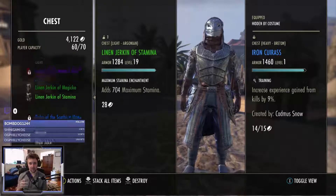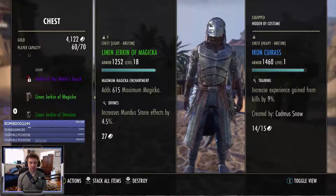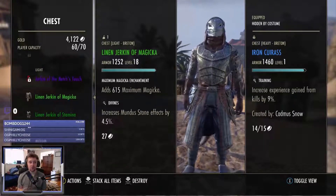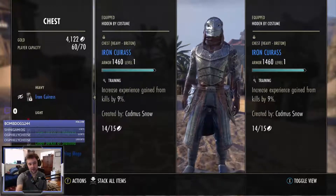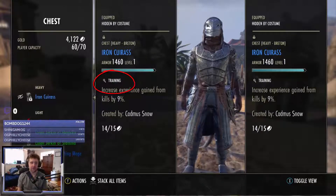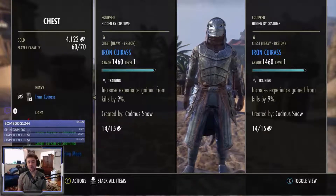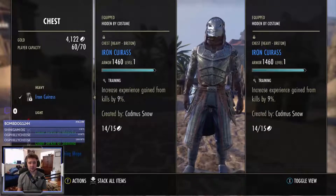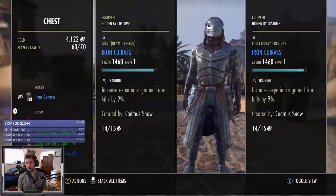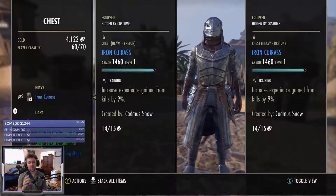Again, armor increases until you get to 160, so don't go for end game armor until then. What do you do in the meantime? You go and get armor with the Training trait on it, because the only thing you want to do is get to 160. Of course play the game, have fun, do the quests — but you want Training armor because it's going to help you level up faster. You don't need armor with Divines, Infused, Impenetrable, or Well Fitted. That's not important at this point. You just want to get to 160 before you go for end game armor.